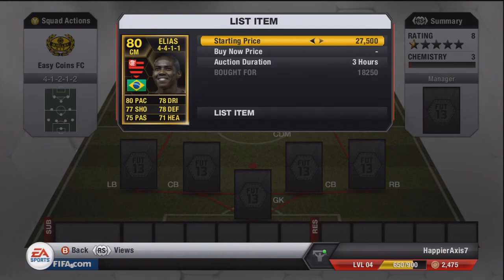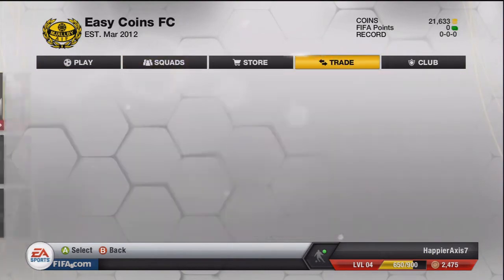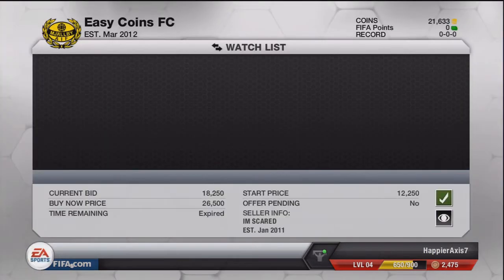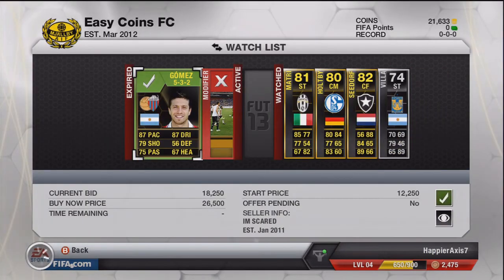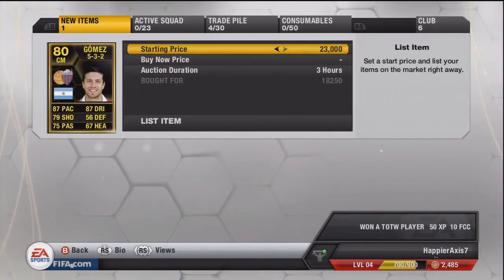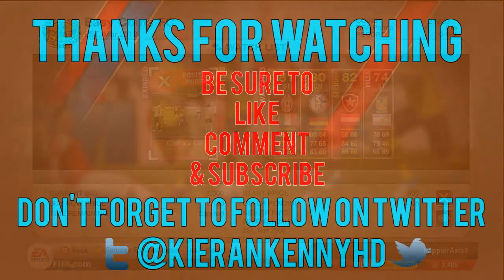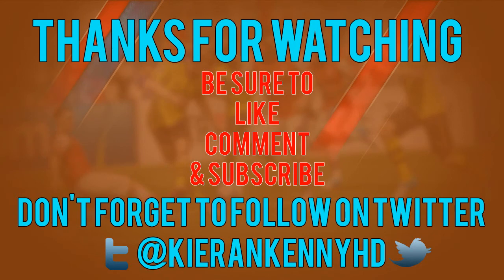I did look for more Eliases later on but there were none in positions and formations that really worked for me, so the profit wasn't available a second time — but the first time was absolutely fine. We win the Gomez in the 5-3-2 formation, which isn't the greatest, so we put him as the cheapest on the market by around 1,500 coins. That's about it for this episode — if you enjoyed, be sure to leave a like, comment, and subscribe, and follow on Twitter. Thanks for watching!